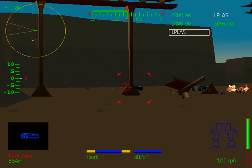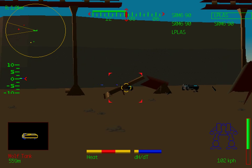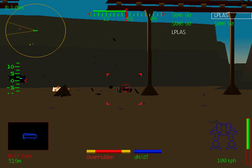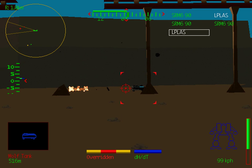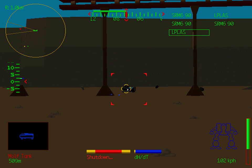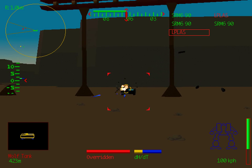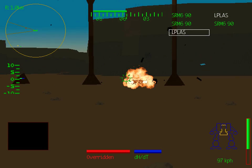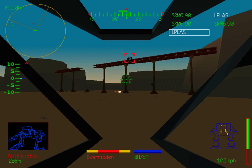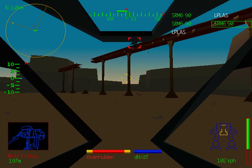There's a couple of Wolf heavy tanks here as well. Now these are equipped with autocannons and alarms, and they can be surprisingly dangerous if you're not prepared for them. The autocannons especially can be pretty nasty. Autocannons in MechWarrior 2 are the fastest way of doing damage, so you don't have to be exposed to autocannon fire for very long — from a vehicle or an enemy mech — to really have your day ruined really quickly.